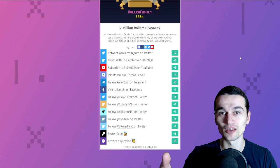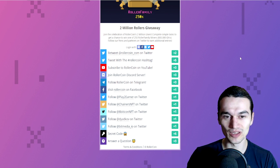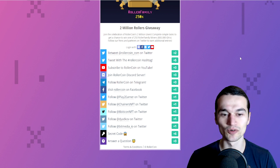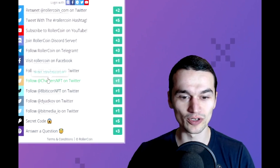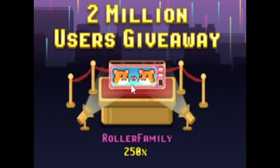if you use this link it will take you to gleam.io, where you can do things like retweet the Roller Coin team, tweet such stuff, subscribe to their channel, and so on. You can also follow PlayToEarnerChainers, and you can follow me — I will leave my Twitter link in the description box. If you do all of these, you are gonna get entries to win one of 250 Roller Coin Family miners in the giveaway.